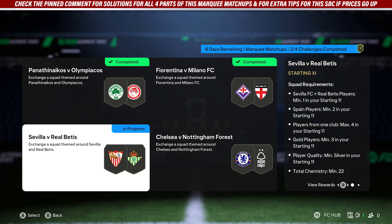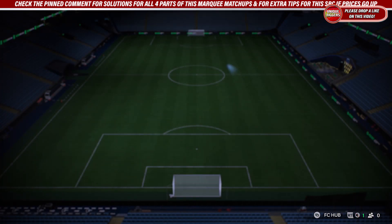Jumping into this part of Marquee Matchups: this part requires one player from Seville or Betis, at least two Spanish players, four players max, one club, at least three gold players, and 22 chemistry.